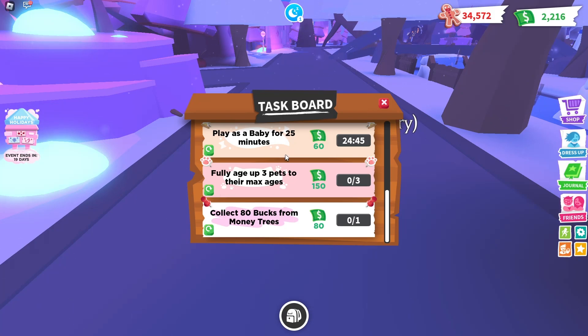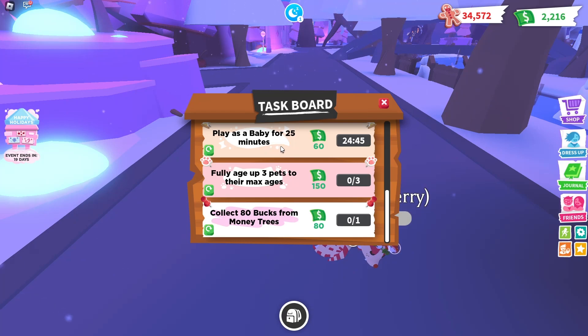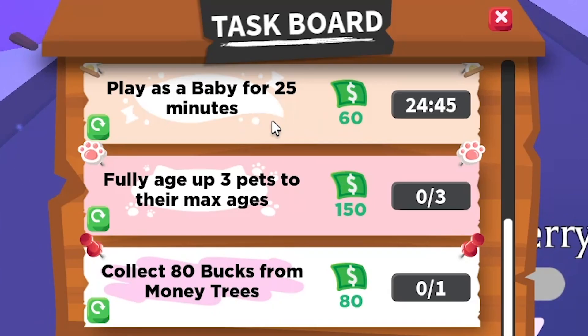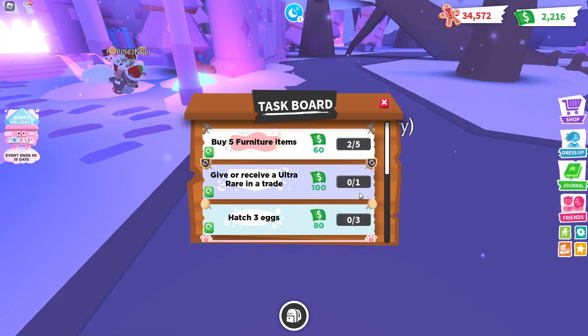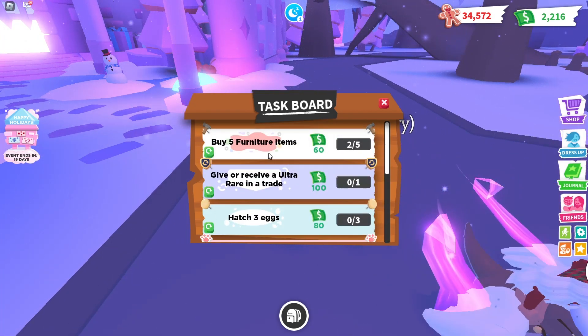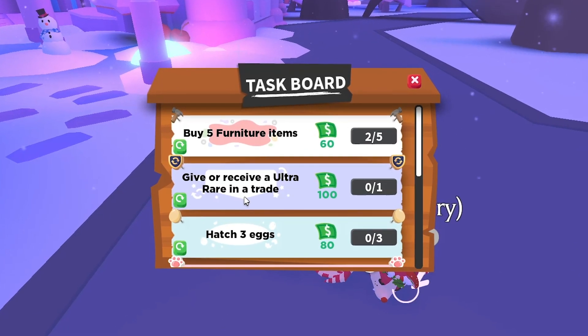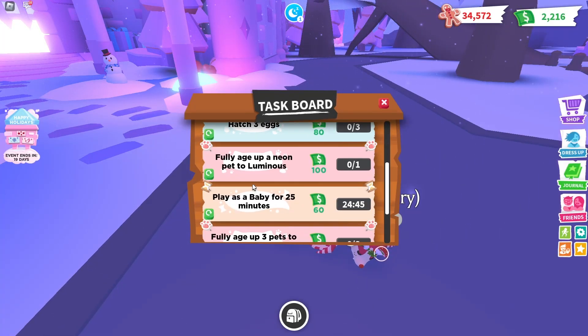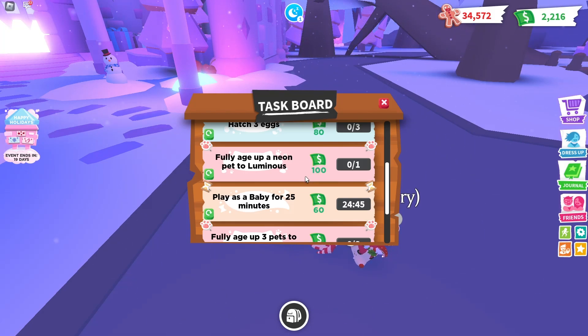We have some tasks here, and when we complete them we can get money. For example, play as a baby for 25 minutes — that's easy and you can get 60 bucks in Adopt Me. Other tasks include: buy five furniture items, give or receive an ultra rare in a trade, hatch three eggs, or fully age up a neon pet to luminous — that last one is really hard and gives around 1000 bucks. But you can get 100 bucks from easier tasks.